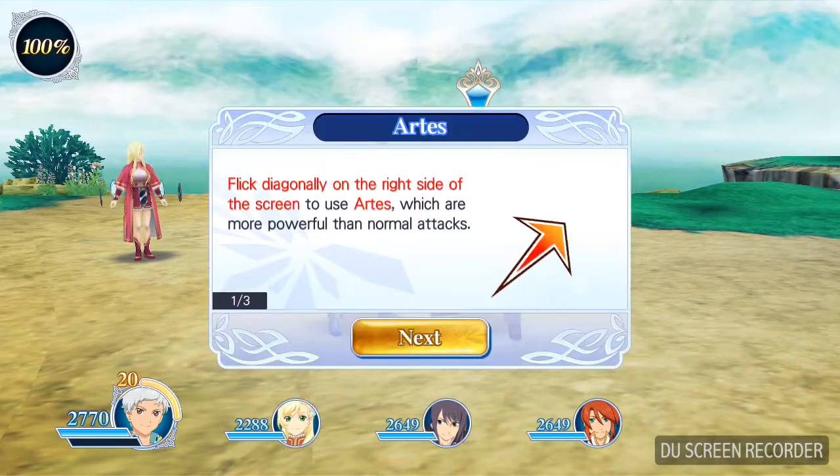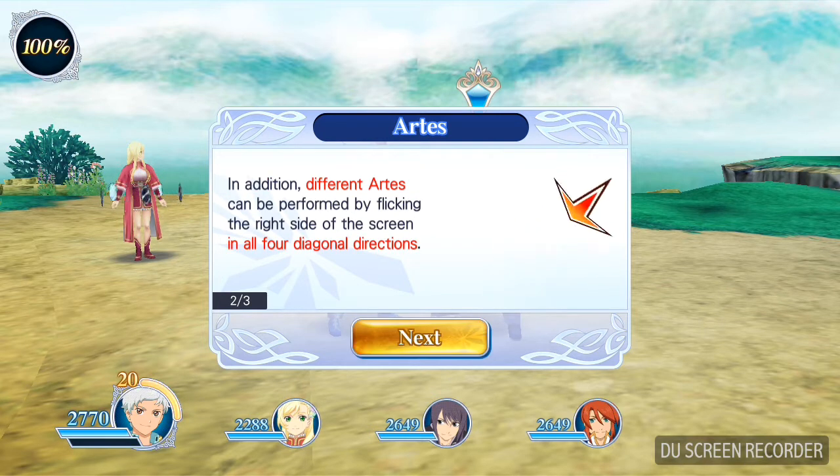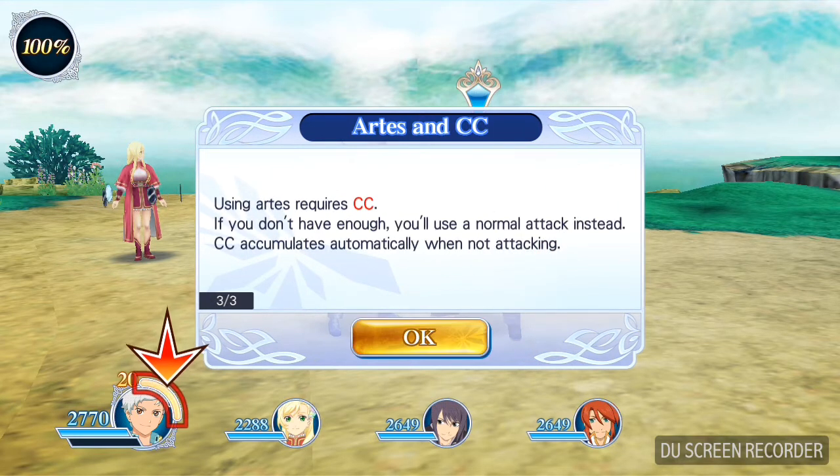Flick diagonally on the right side of the screen to use arts, which are more powerful than normal attacks. Different arts can be performed by flicking the right side of the screen in all four diagonal directions. So, diagonal for arts. Using arts requires CC. If you don't have enough, you'll use a normal attack instead. CC accumulates automatically when not attacking.